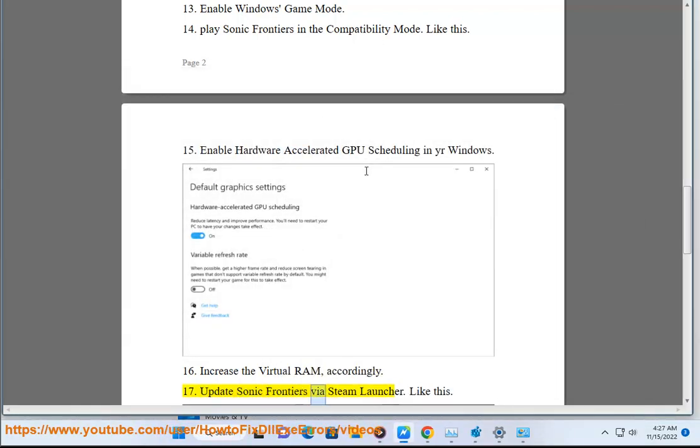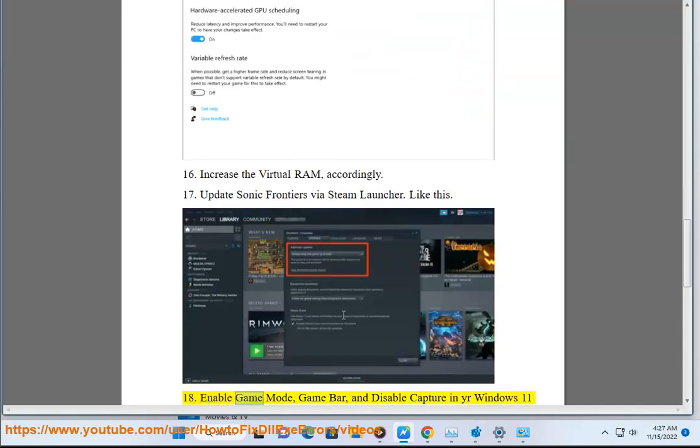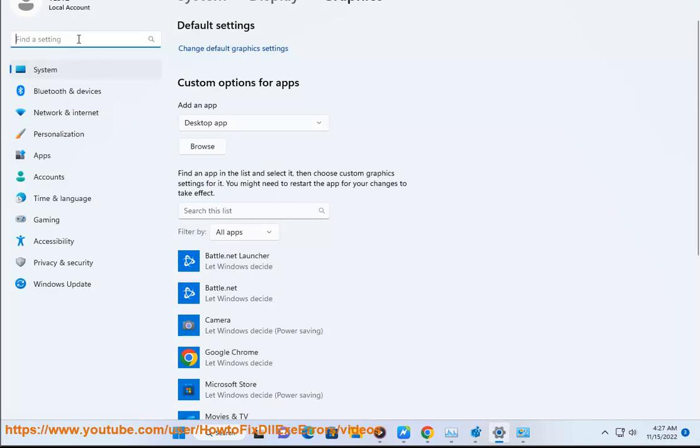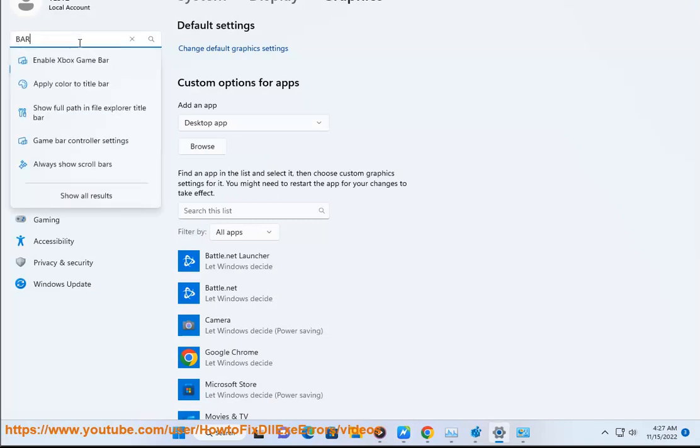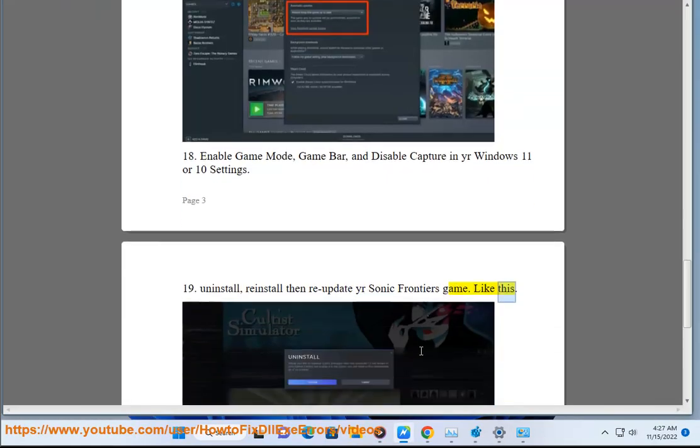Step 18: Update Sonic Frontiers via Steam launcher. Enable Game Mode, Game Bar, and disable capture in your Windows 10 or 11 settings. Step 19: Uninstall, reinstall, then re-update your Sonic Frontiers game.